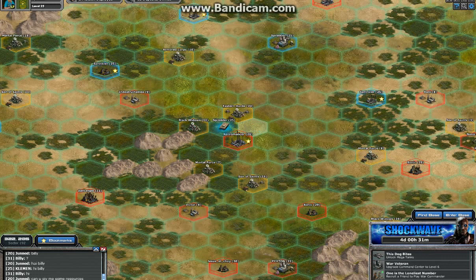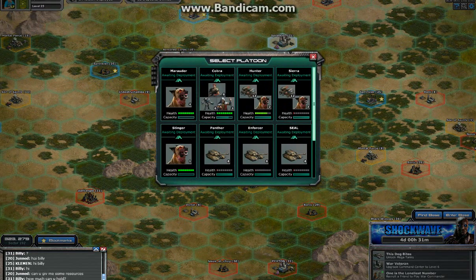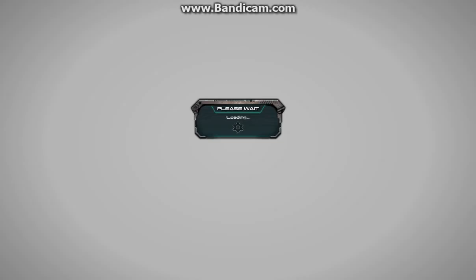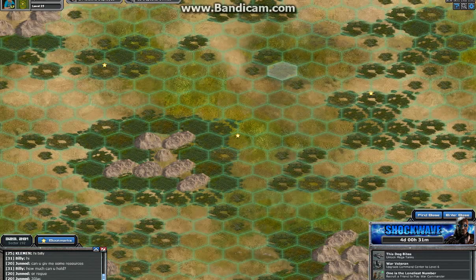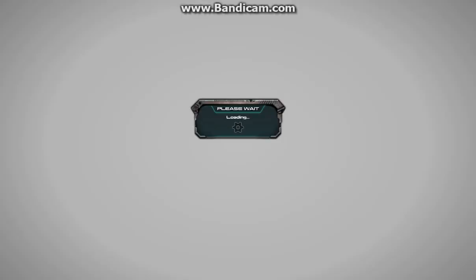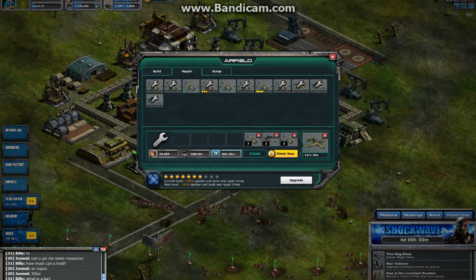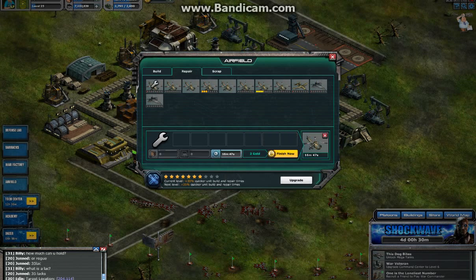I'm going to move my tanks to this pod and I'll be getting one platoon of Razorbacks to this pod as well, so I don't need to start the attack sooner. First, as usual, I'm going to enter my base. Delete all and I want them to start the repair on these.